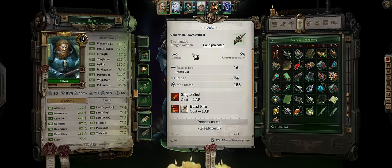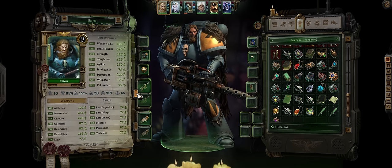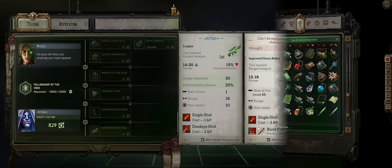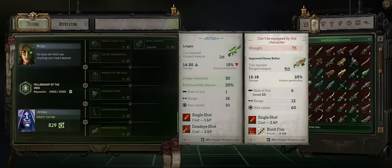While the base damage is pretty low, it is extremely easy to increase it to enormous amounts as I've already explained in the how-to-play section. For Act 4 however, you can also go with the Improved Heavy Bolter from the Fellowship of the Void faction as one of the ultimate rewards.